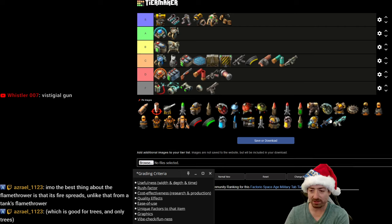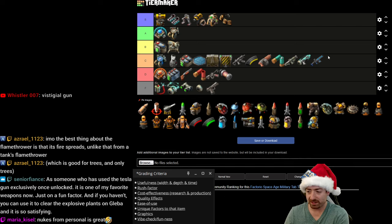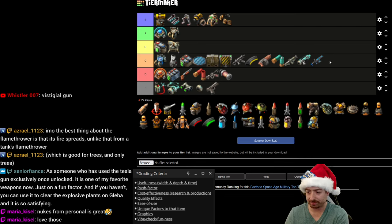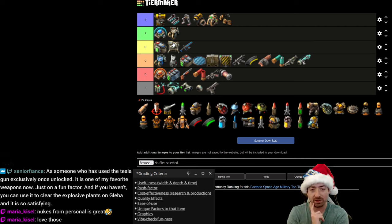The tesla gun seems cool and useful if you're doing hand-to-hand combat, and nuclear bombs from the personal launcher are fun too. These feel like they exist for fun rather than necessity, and they accomplish that role. The new railgun actually seems overpowered for killing demolishers — I'm bumping it up on power level alone because you can kill big demolishers with them without doing anything special. I actually think they're too good.